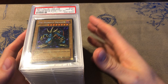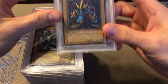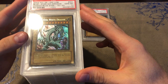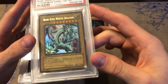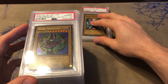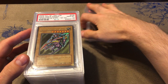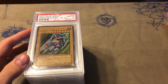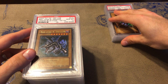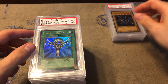We'll start with LOB — Legend of Blue Eyes. We got Tri-Horn Dinosaur, first edition. This is all first edition holos for LOB. This was pulled by myself. Then we got a Blue-Eyes White Dragon, first edition — I actually purchased this, graded it, and got a 10. Then we got a Dark Magician. These are in pretty much numerical order. We're going by set. Then we got Gaia the Fierce Knight.